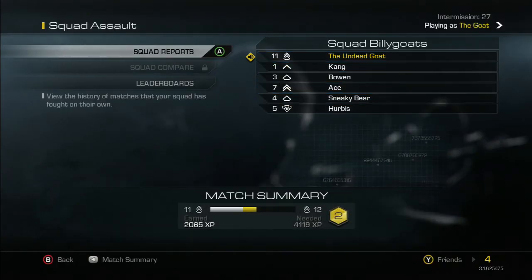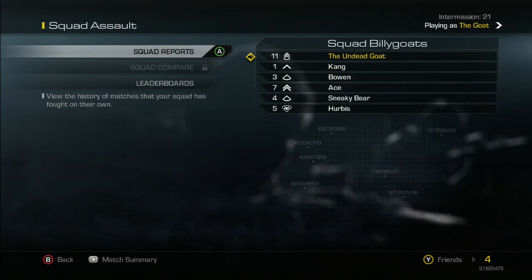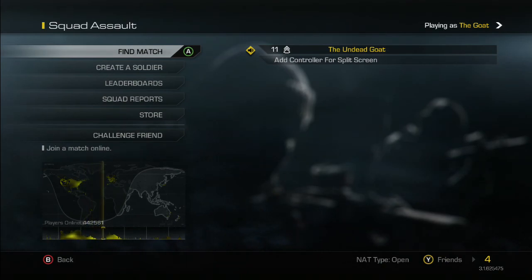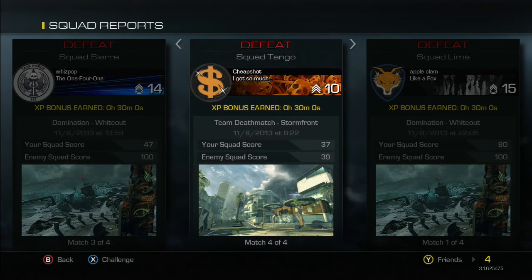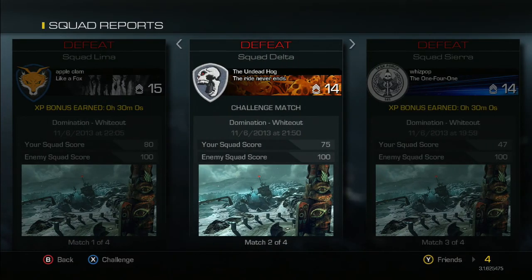You do gain XP at the end of the round. There is an XP cap in squads — I didn't hit it this time, but it's there to balance things so people can't just level up a ton. If Hog goes to Squad Reports, he'll see a defeat from me. The random challenge matches are what actually net you the 30-minute XP bonus, whereas challenge matches between friends don't — that's just to prevent friends from farming maximum XP off each other.